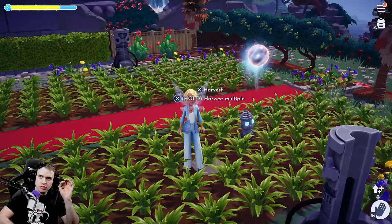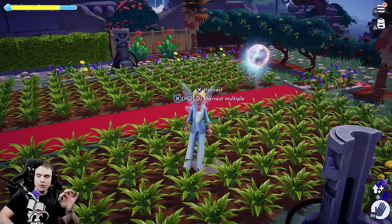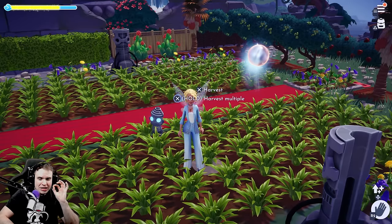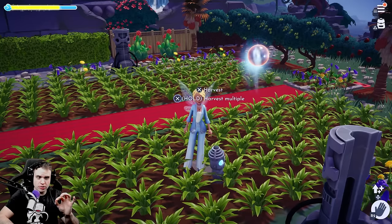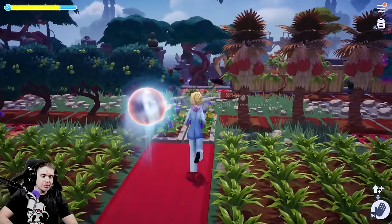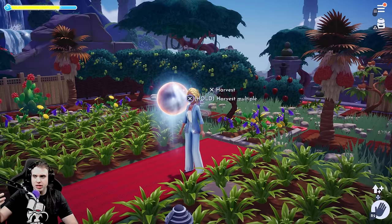If you want absolutely the maximum profits per hour, farming with 33 farming bodies makes you 11 million star coins per hour of work. Absolute insanity. The time bending and cooking were pretty underwhelming — it got about 200,000 coins. You should watch the video for the full details.